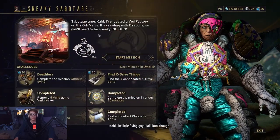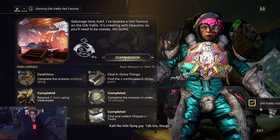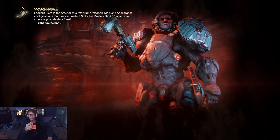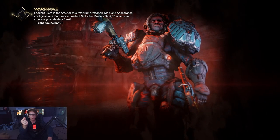We'll do the Call deathless speedrun attempt, at least for the Sneaky Sabotage. It's important to remember there are gonna be three different types of missions, so this is just one of them. In the next two weeks we'll get the other two Call missions, and then we'll see how that goes.